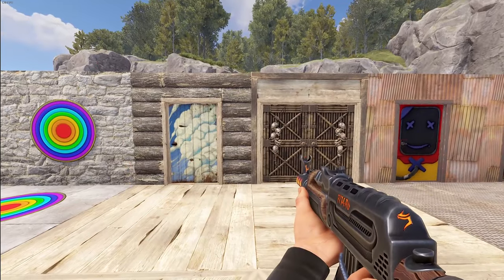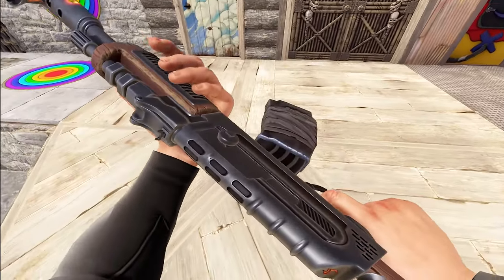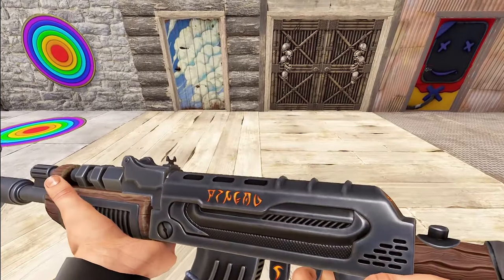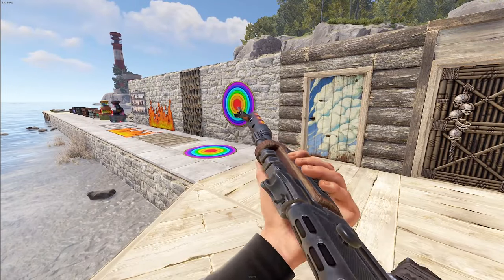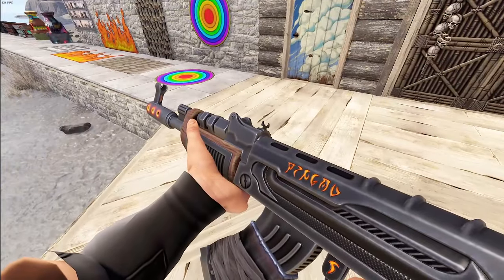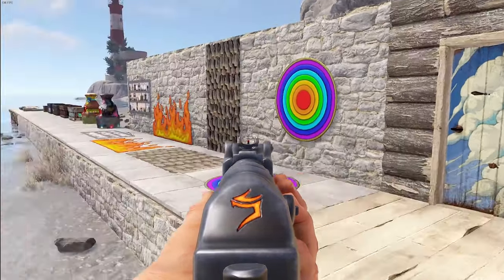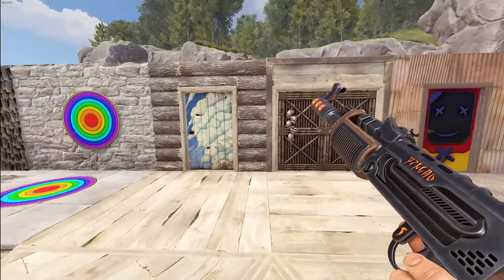Moving on, we've got the Resurrection AR. It's got some runes on there, and the whole thing kind of looks like a really clean-cut AR but with some sinister stuff going on — a weird glow on the tip of the barrel. Aiming down the sights you can see more of those runes and there is a little red tip for the sight.